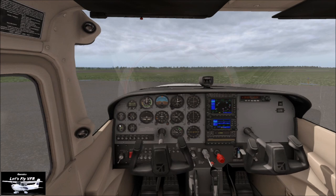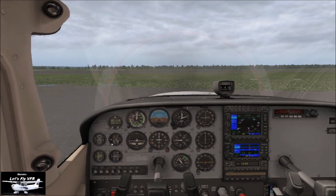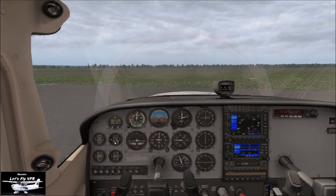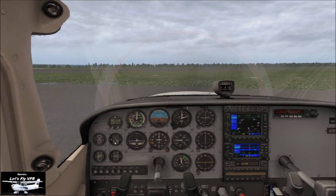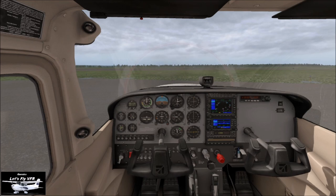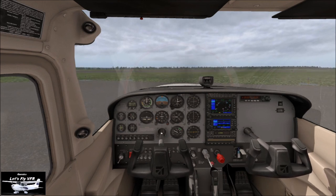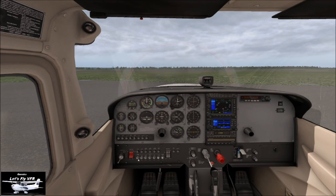Quick check of everything: fuel, all the engine instruments in the green — this is all good. If I power up, we can see the EGT will come up as we go. Let's take ourselves up to 1700 RPM. Turn off one magneto — we have a small drop, let it recover. Off again to the second magneto — that's died off and has recovered. Excellent.